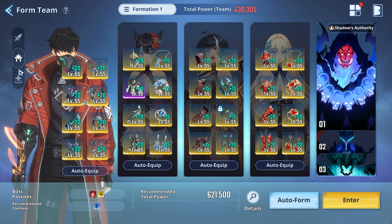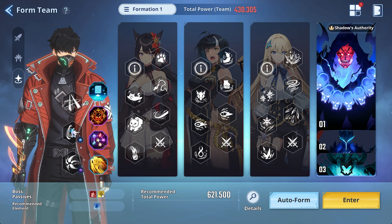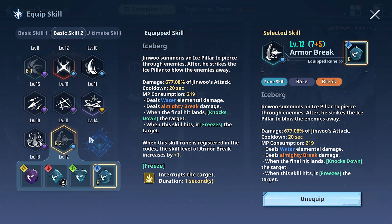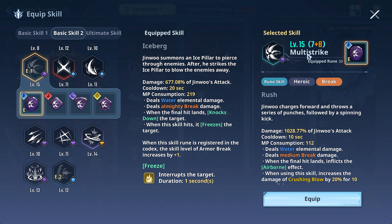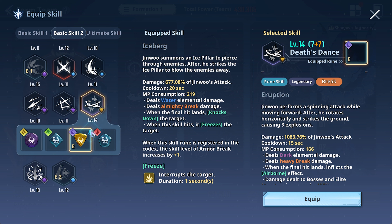When it comes to skill choices, in most cases you always want to run Armor Break with the designated elemental type — in this case Water. This is generally ideal because of the Almighty Break, which is super overpowered. For your second skill, it's up to you — I usually go with Death Stance, but since we don't have the Water Elemental here, I went with Multi Strike using the Water Rune. The break effect difference isn't too much here depending on which sets you use.